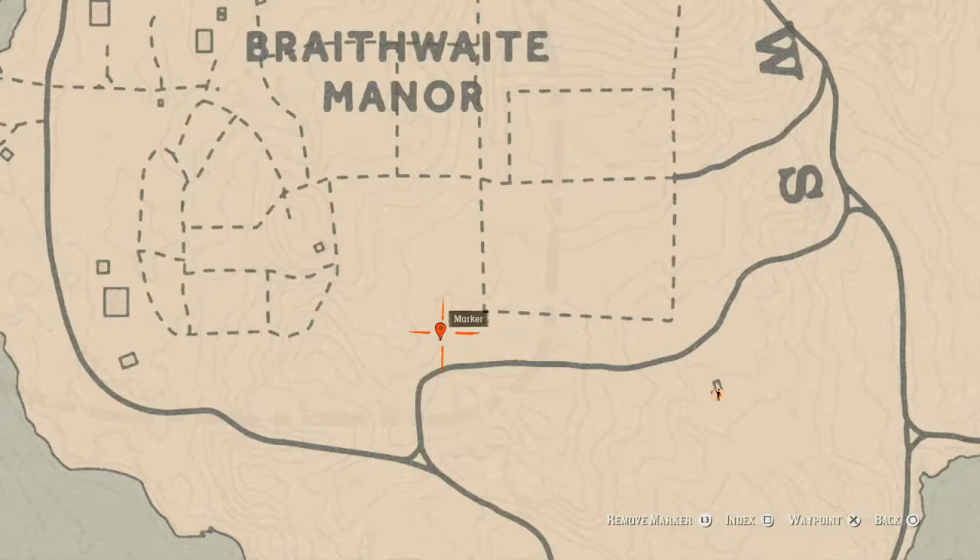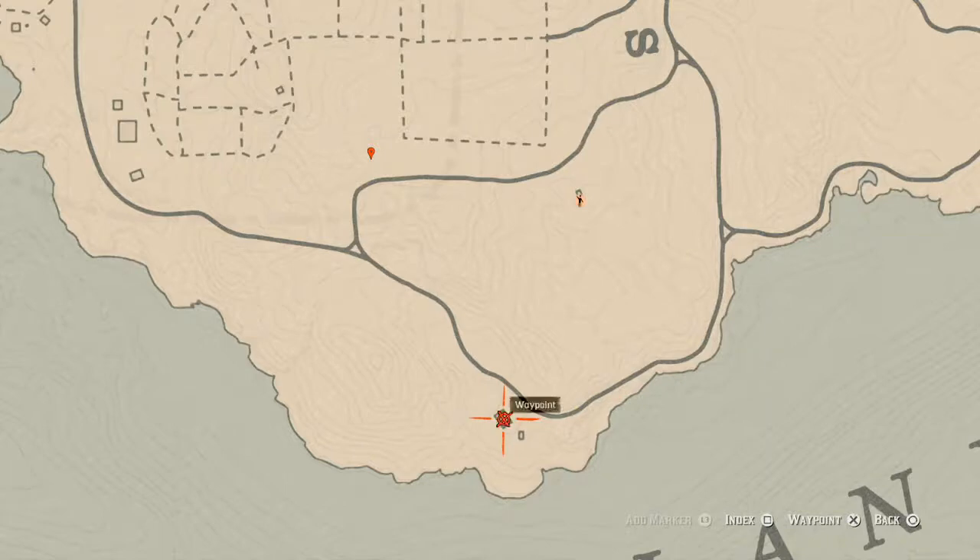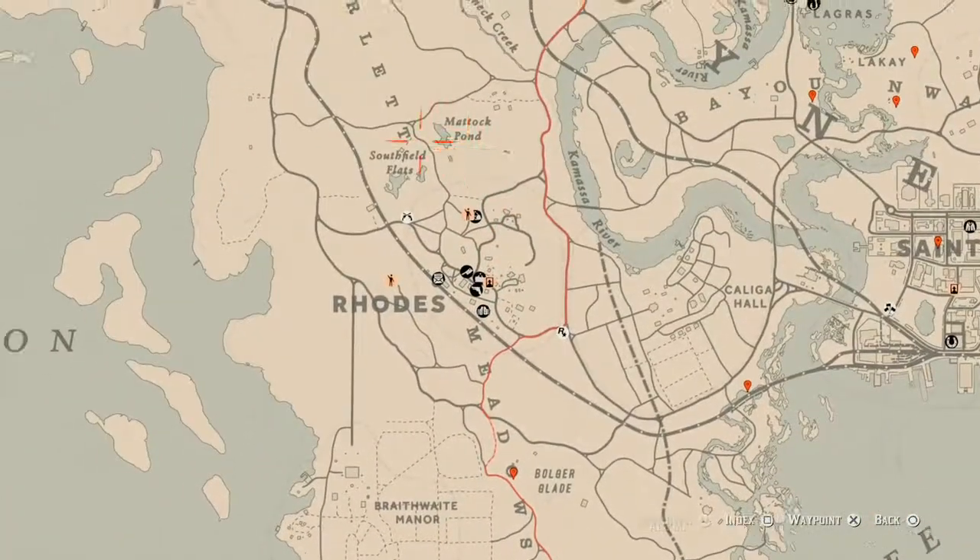There's also an antique alcohol bottle down here which is a Tennessee whiskey. It's in the cabinet in the living room right here at this location.